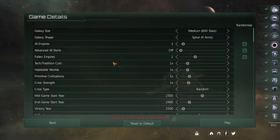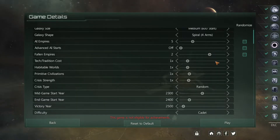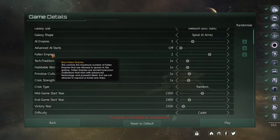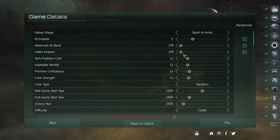These are the game options. You can go for a huge, large, or medium galaxy — we'll go with medium. You can set it to spiral shape. You can add AI empires or not. Fallen empires are usually max-level empires with maxed research that are dormant but awaken around year 2300. We'll set fallen empires to zero.